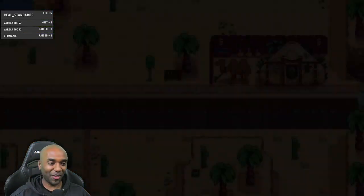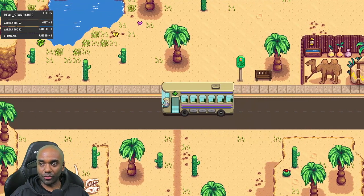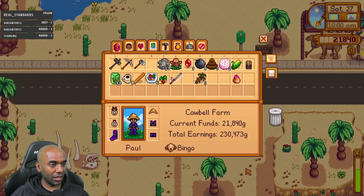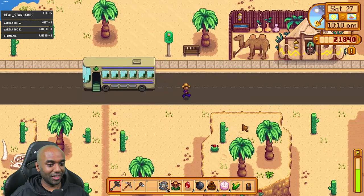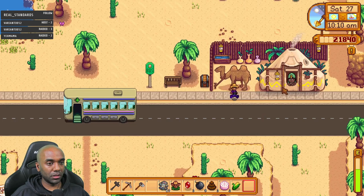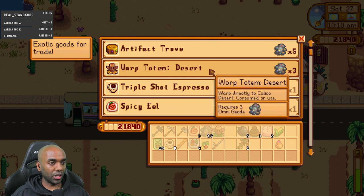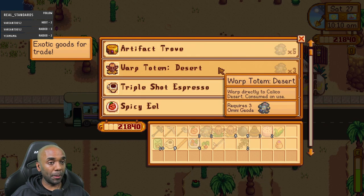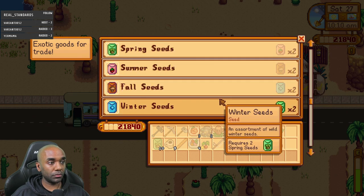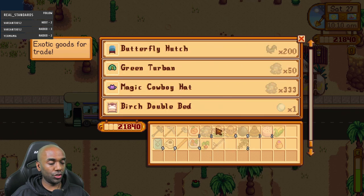I should have brought something for Sandy — dang it! All right, it's fine. I'll pick up some winter seeds — five winter seeds, huge! I'm hoping I get lucky with the winter seeds and can get the winter forageables before winter, because I really want to get the community center done.